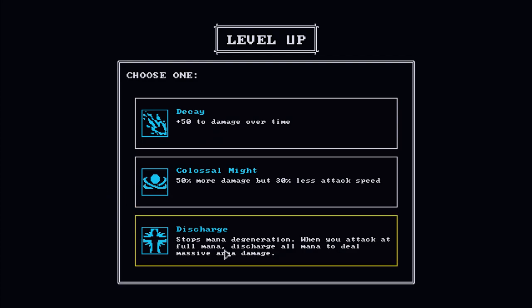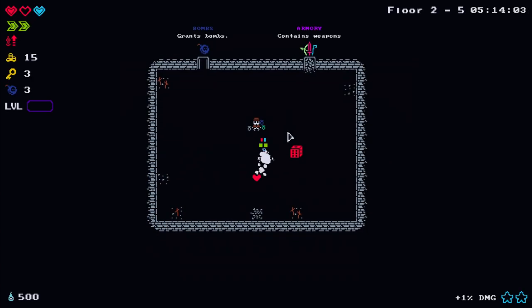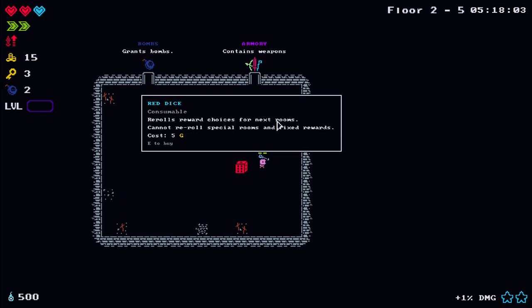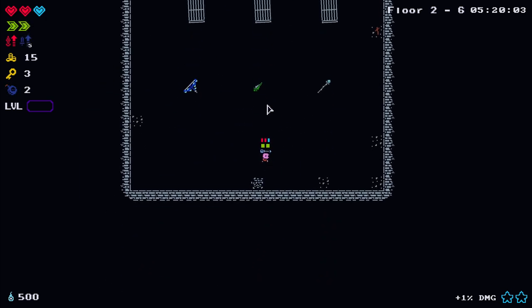One passive option stops mana generation when you attack at full mana but charges all mana to deal massive area damage. Another gives 50% more damage but 30% less attack speed. I'm going to take the 50% damage to damage-over-time - we don't have any DoTs at the moment, but generally when going into intellect spells there's usually some form of DoT you can do.